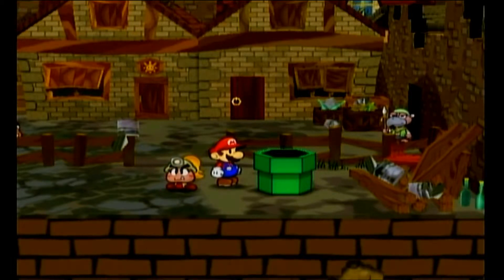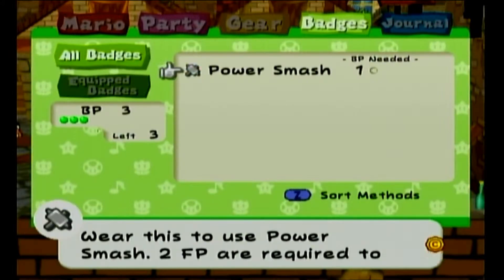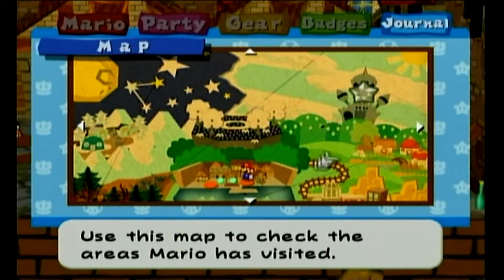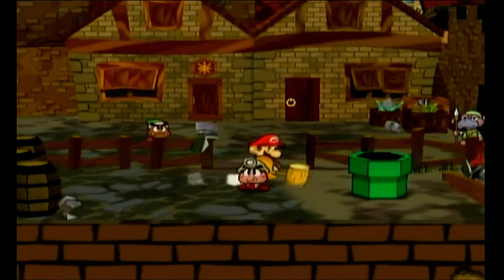Hey everybody and welcome back to another exciting episode of Let's Play Paper Mario: The Thousand Year Door. In the last episode, we got the location of the Crystal Star, right there. And we got a badge and more exposition.